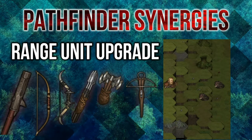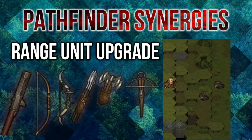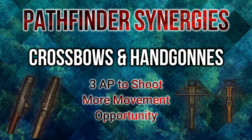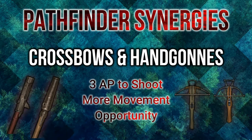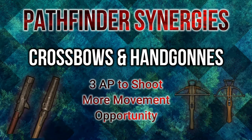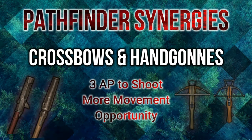Whether for safety or height advantage, range units benefit heavily from Pathfinder, being able to get out of action quicker or get into better position to devastate your opponent. Handguns and crossbows are really unique because it only takes 3 AP to take a shot, which means you can take at least three tiles worth of movement at 2 AP, compared to throwing axes and bows where you can only move two tiles and shoot.